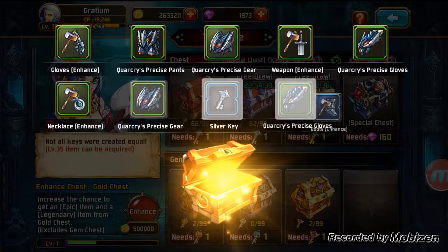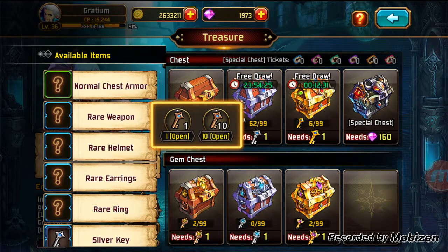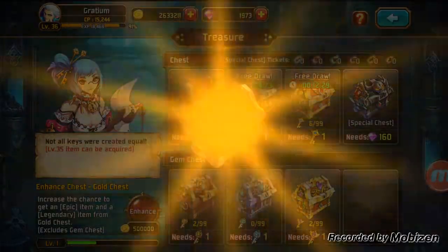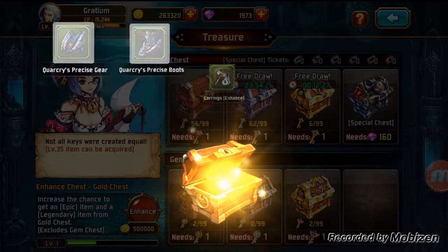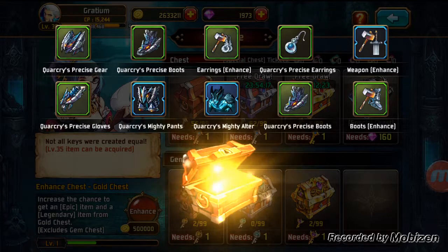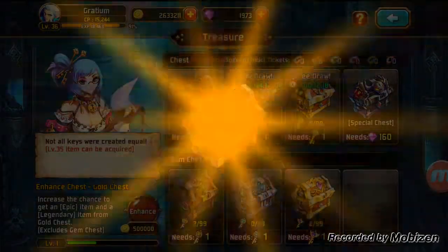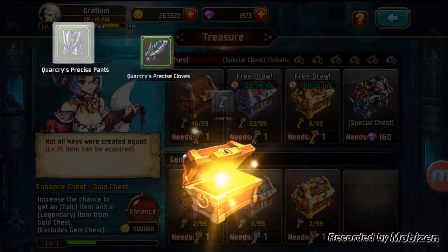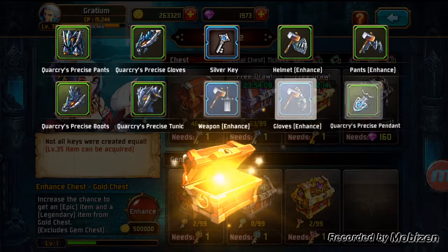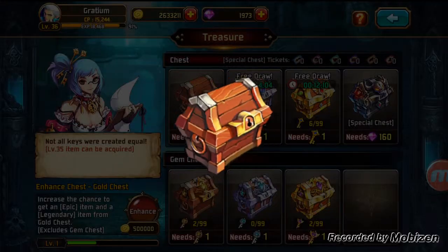We've got some armor and one silver key. A few enhancements there too. Got some earrings, got a weapon — no keys though. Weapon enhancement, a blue weapon enhancement. Another silver key, another weapon enhancement. That's alright, we can live with those.